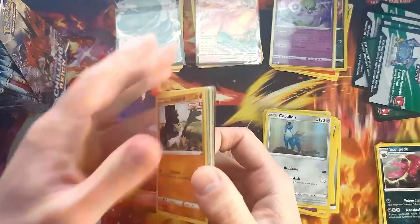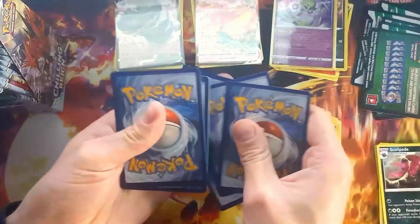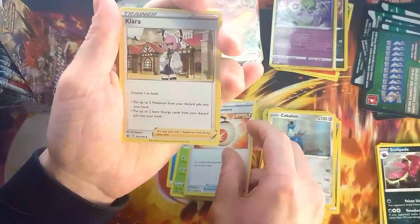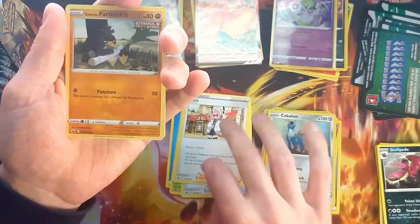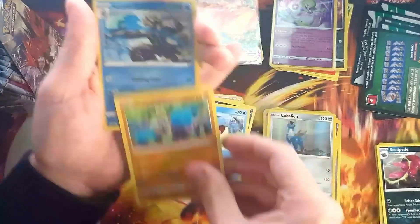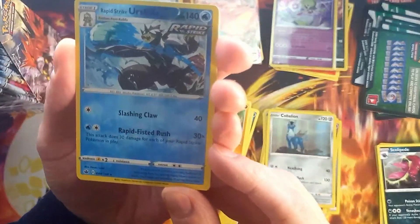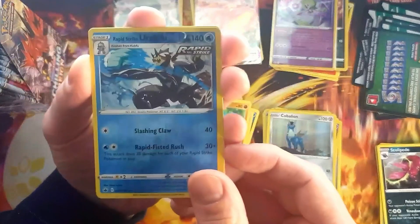How bad is it? Pretty darn bad. Illyrian, Welcoming Lantern, even Clara — which we needed, so that's pretty okay. Farfetch'd, Furproof, Venipede. We get the Reverse Rapid Strike Urshifu — that's not bad, that's actually okay, that's an okay hit. Aggron.